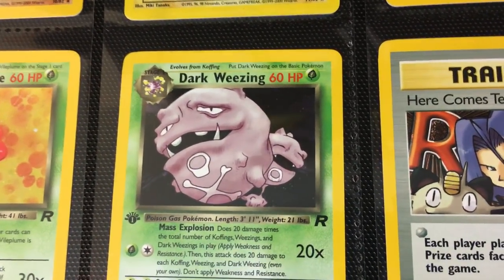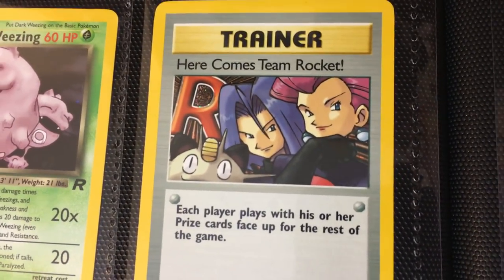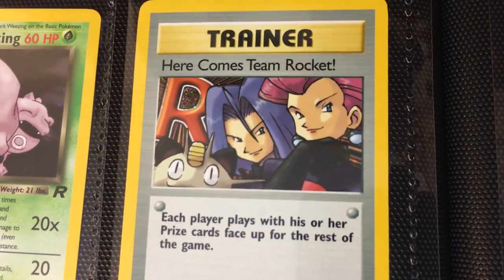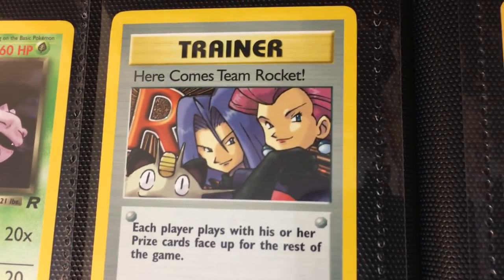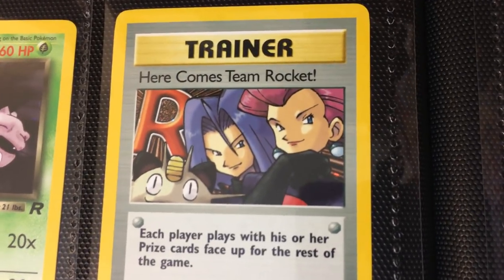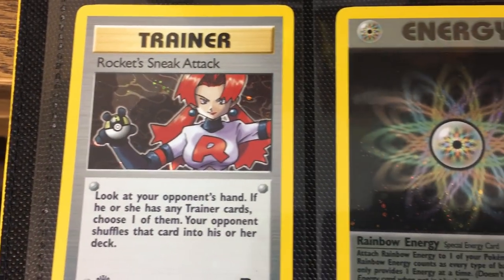I remember back in the day I pulled like three of these and it was so disappointing. And then moving into Here Comes Team Rocket — you've got to have actual Team Rocket in the Team Rocket set. This was a secret rare in the Japanese release. I remember back in the 90s, early 2000s, it was a big deal when everyone found out about this, because you finally saw Jessie, James, and Meowth in the set. I would say it's a pretty iconic card — classic Team Rocket has to be included. Rocket Sneak Attack, and then finishing it off with the holographic Rainbow Energy.